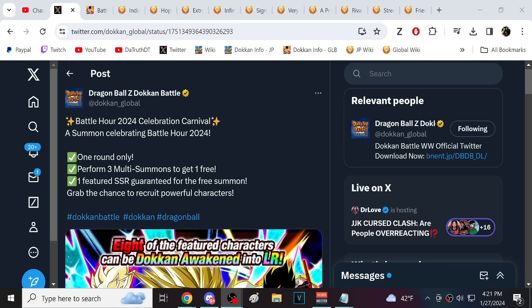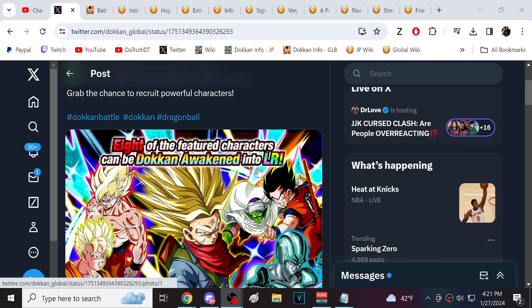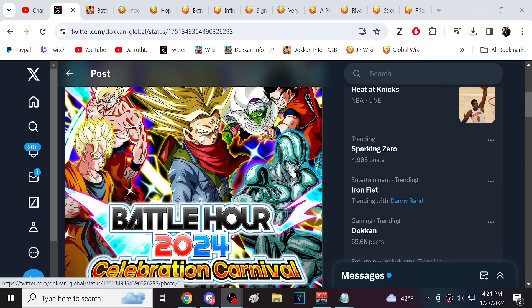Alright guys, we are back for another Dokan battle video. We have something a little bit interesting here - a special battle hour summon. This does make a ton of sense, considering Global. They have to realize that 17 and 18 aren't really that good, their banners aren't enticing, rubrians aren't really that good, and their banners aren't enticing. Lower tier picks are solid and decent, but their banners aren't that enticing.